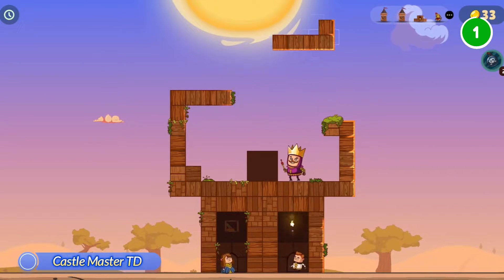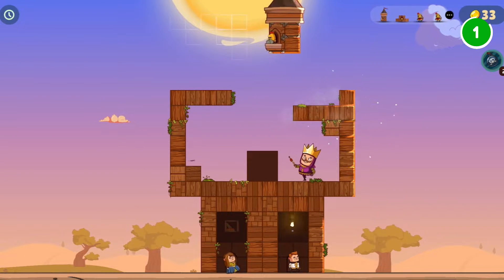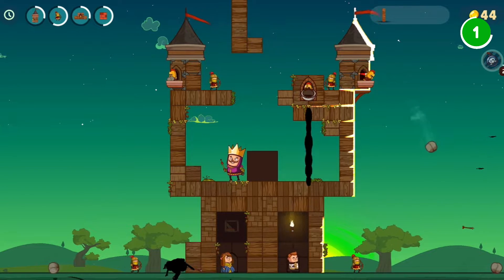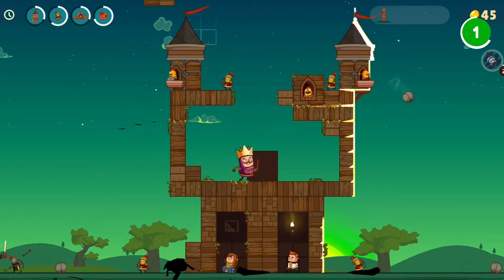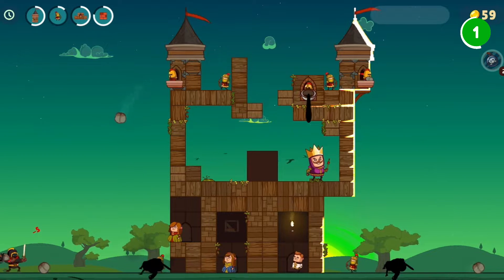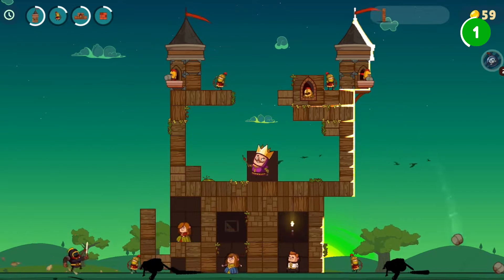First up, we have Castle Master TD, which combines Tetris-style castle construction with tower defense. Your goal? Build the ultimate stronghold to protect the royal family from relentless attackers. Each night before the invasion begins, you must swiftly arrange Tetris blocks into castles, towers, and walls. Placement matters, as each brick reinforces defenses.